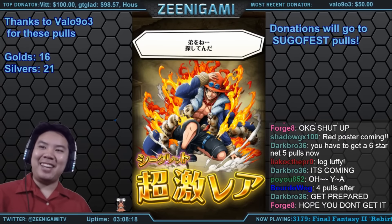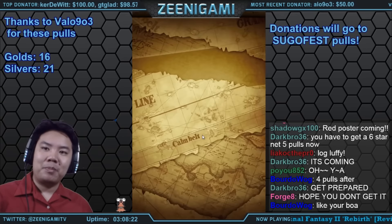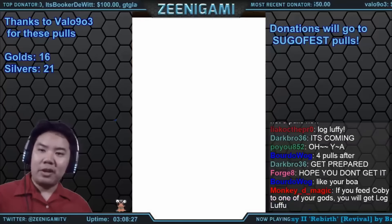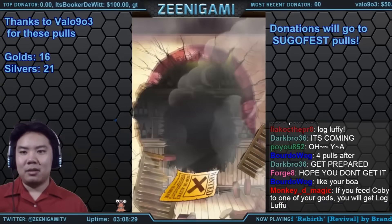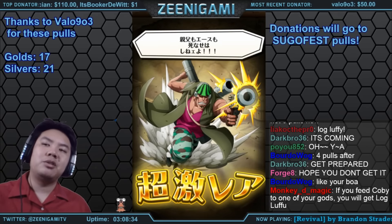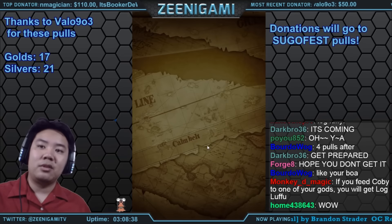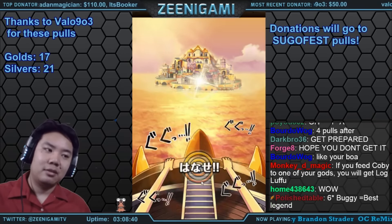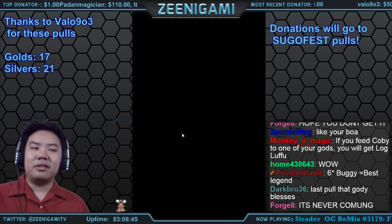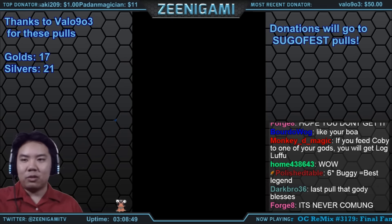Gold — Log Ace number two. Still a good Ace. Forge — why you gotta put that on me? Hey it's Curiel! I had Curiel in Japan, I need Curiel on Global though. So much for that Log Luffy luck.